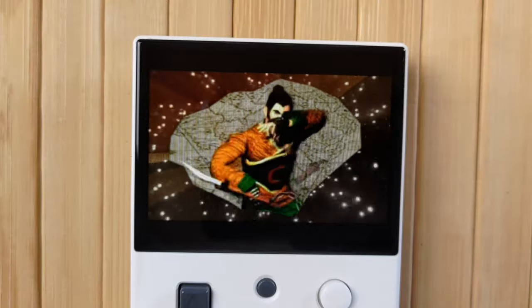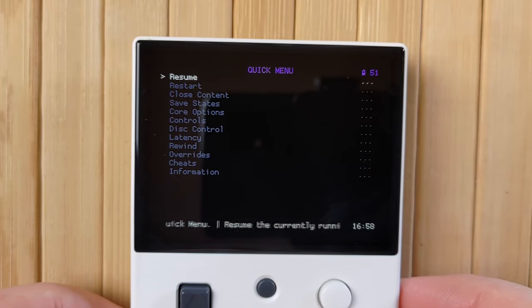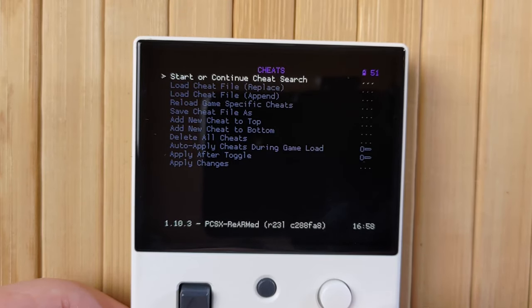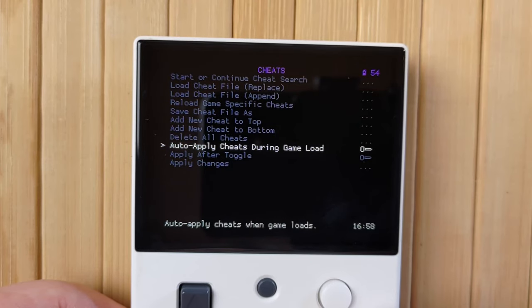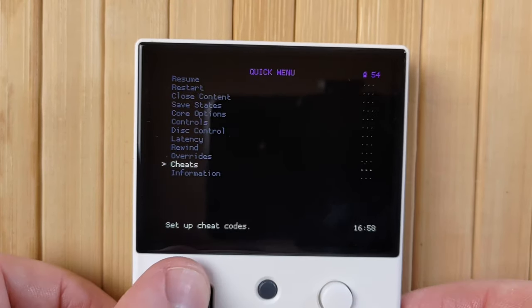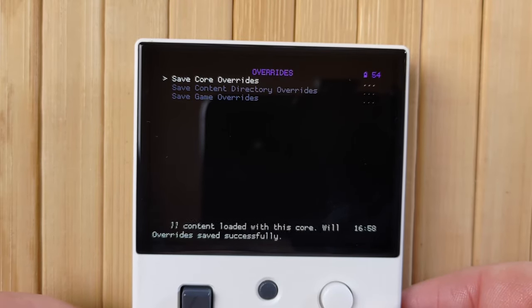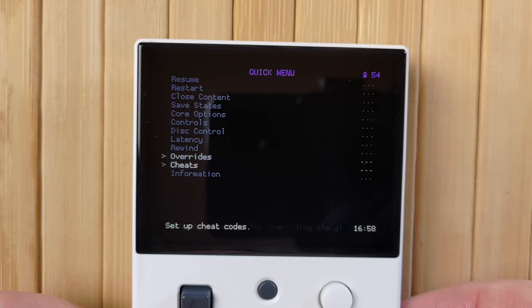Reinsert your SD card and power on your Mini. Launch whichever game you like, then bring up the Retroarch menu by holding Menu and pressing Select. You'll find an option named Cheats — go ahead and select it. At this point, I recommend enabling Apply After Toggle and auto-apply cheats during game load if you want that. Go back, then select Overrides and choose Save Core Overrides. This will make it quicker to add cheats to this system later.